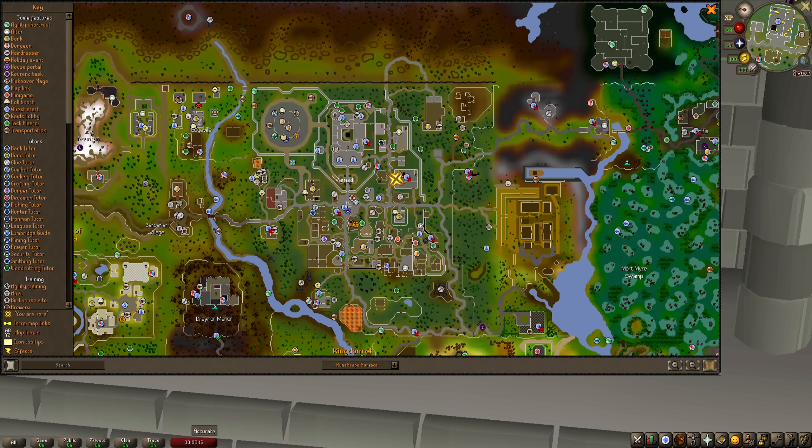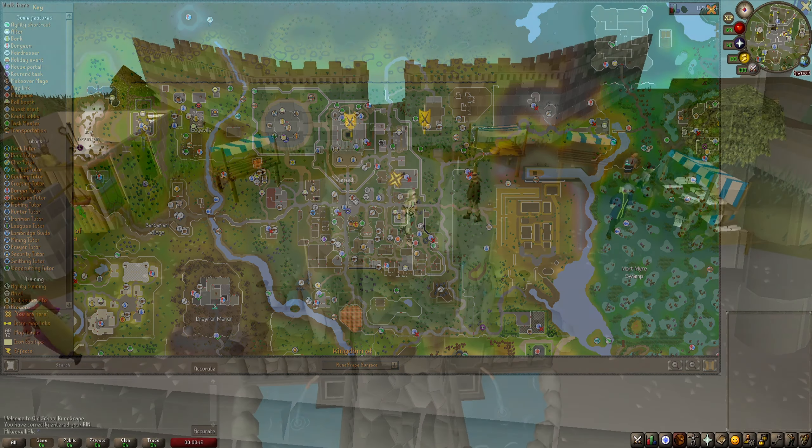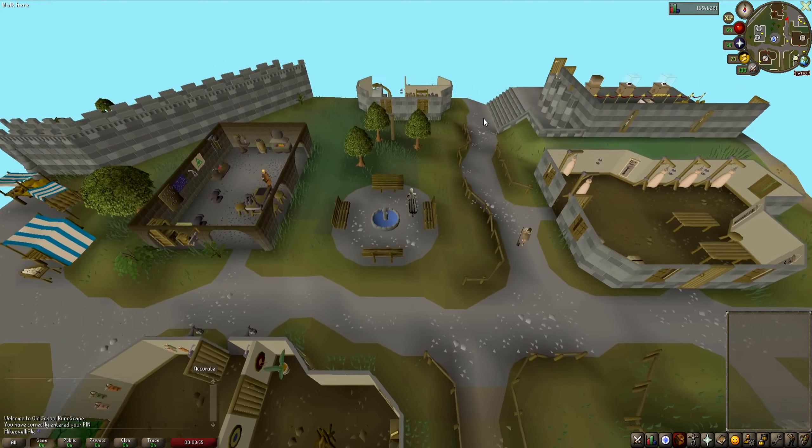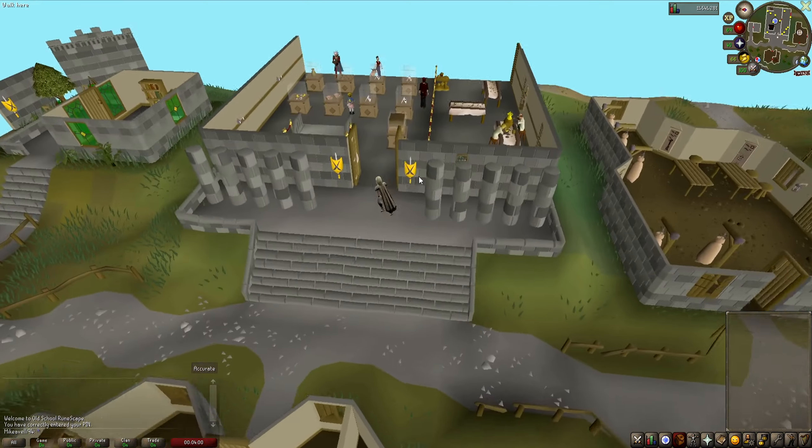To begin, you will want to head to Varrock Museum, which is east of Varrock Fountain. As the path splits, follow it north. On your right, you will find Varrock Museum.